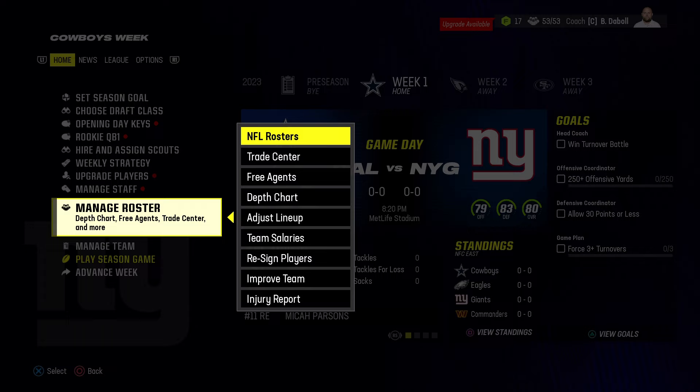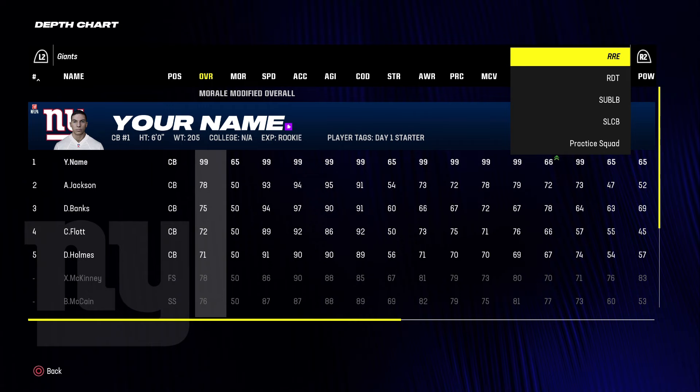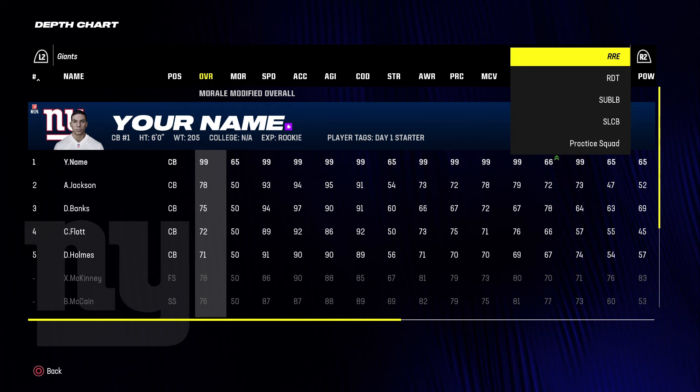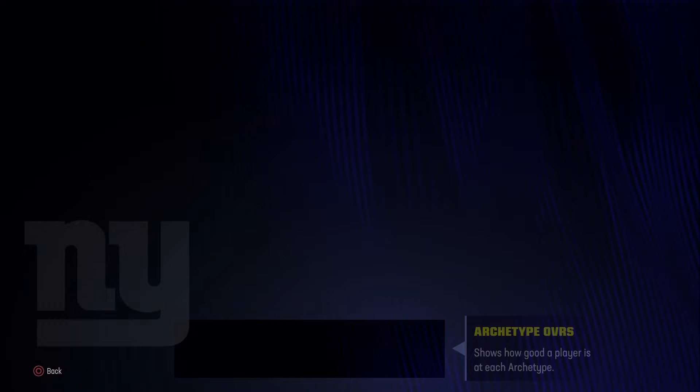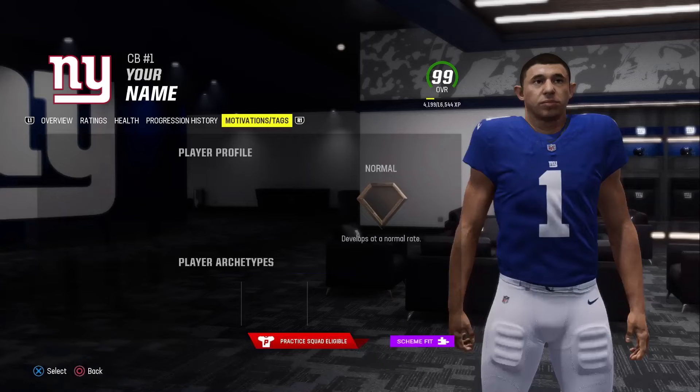The first thing you want to do is go to depth chart and make your player the slot cornerback. You're gonna have to hold R2 or RT and then scroll up and put your player at number one slot cornerback. After you add slot cornerback, go to manage roster, then NFL rosters, and you want to edit your player.